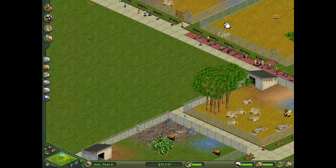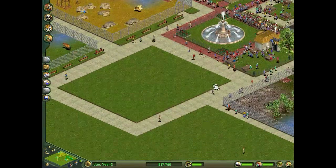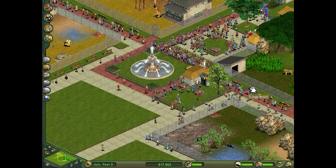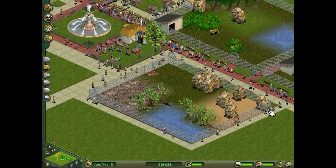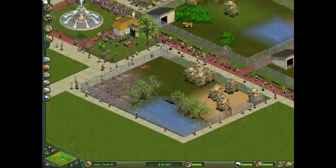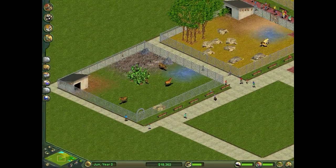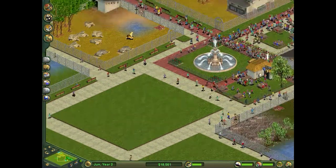I wasn't too sure at first why we lost all our money, but I presume it's because I kept placing too many zookeepers and stuff like that, and it eventually all added up. The zoo's running quite nicely at the moment. In the last episode we added some wild horses — they're doing quite nicely. I might add something to the middle here but I'm not too sure what.